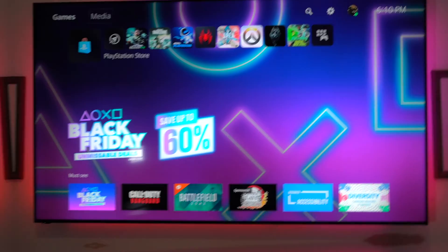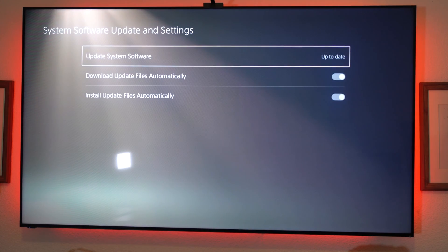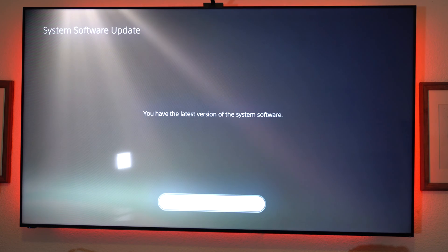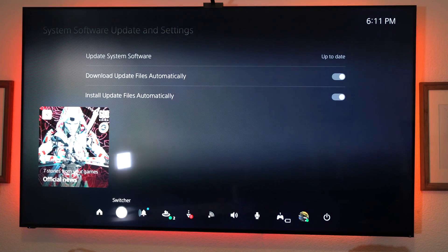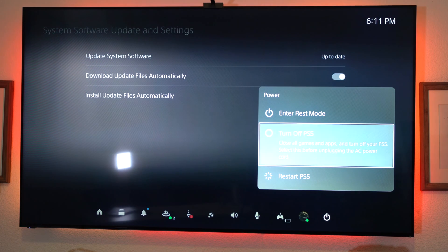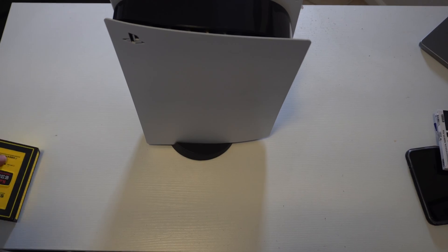You can do so by going into the cog icon on your PlayStation, scroll down to System, then Software Update and Settings — up to date, good to go. From here, make sure you turn off the PlayStation to full power-off mode, not rest mode or energy-efficient mode. Just turn it off completely, unplug the PlayStation, and place it down on a flat surface.